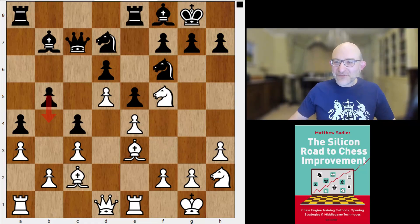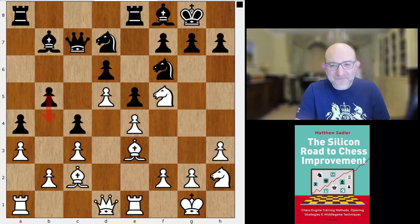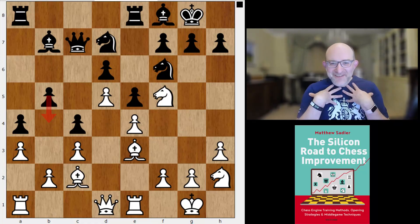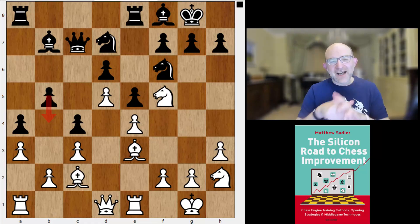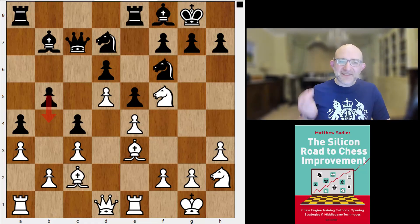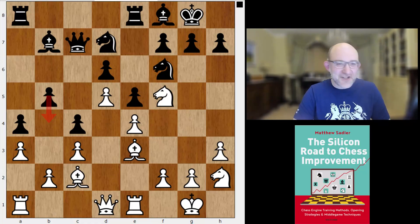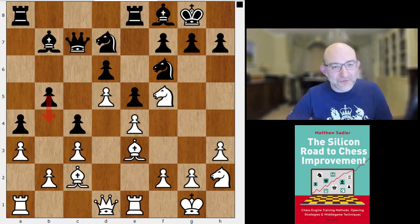I thoroughly understand those feelings and that reasoning, and probably in the pre-computer age, if I was annotating a game, I would have said the same. But although my grandmasterly 1990s pre-computer instincts are rebelling against the move, it did intrigue me an awful lot. I've looked at a lot of games now where engines make decisions about either closing a wing and winning on the other side, or closing a wing and holding because the opponent doesn't have enough strength on that side. And there are a lot of those games where I was thinking the engine was completely wrong, and yet it really does work.